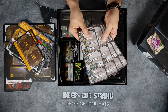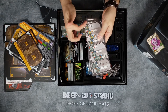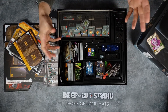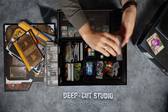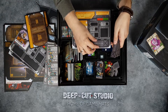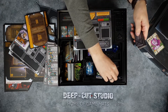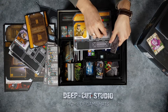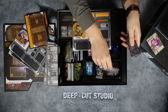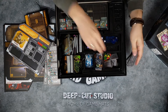Then we have this sheet that explains all the items and how you can craft different items. Then you get a bunch of tokens — these are the tokens that cover the boards. You don't have all of these spaces available right away, you have to unlock them. When you unlock a space you remove the token and can then use it.